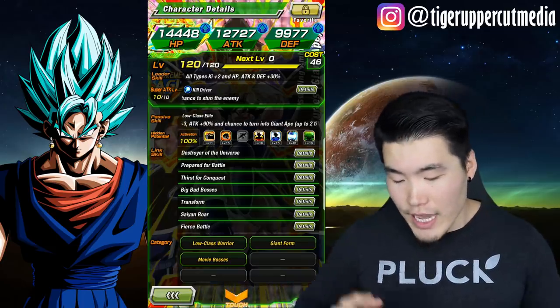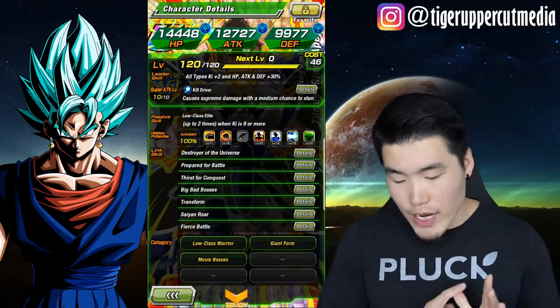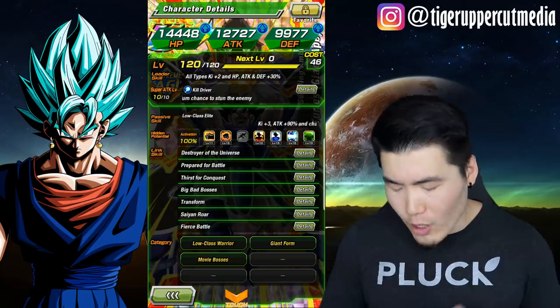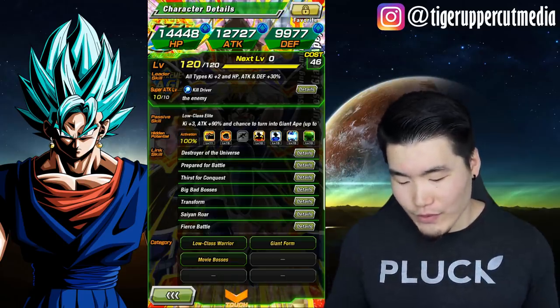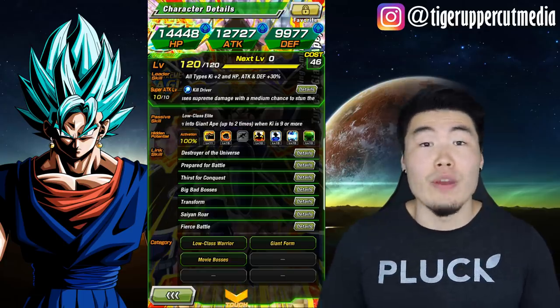For his links, he has Destroyer of the Universe, Prepare for Battle, Thirst for Conquest, Big Bad Bosses, Transform, Saiyan Roar, and Fierce Battle. His categories are Low Class Warrior, Giant Form, and Movie Bosses.